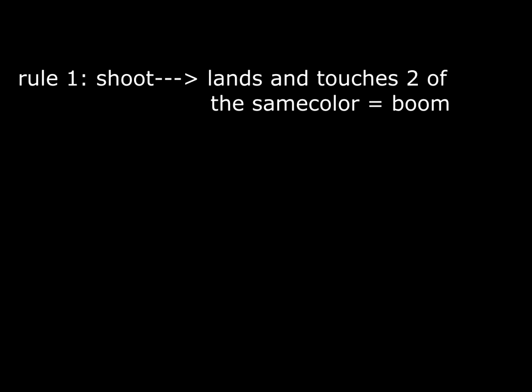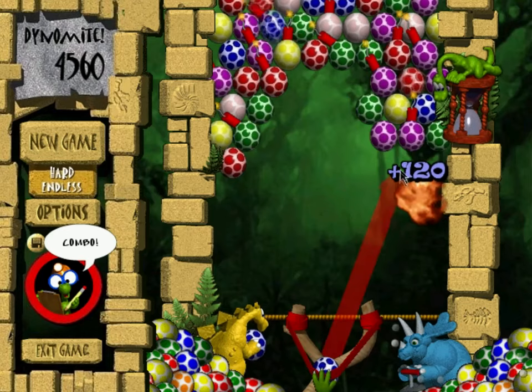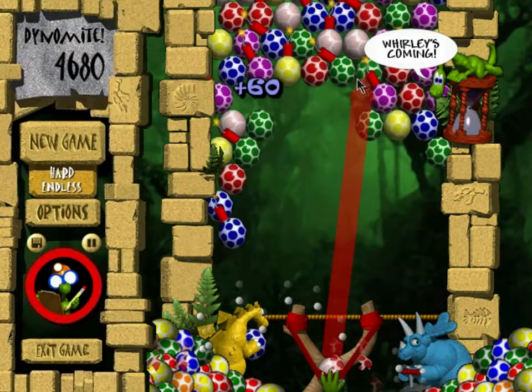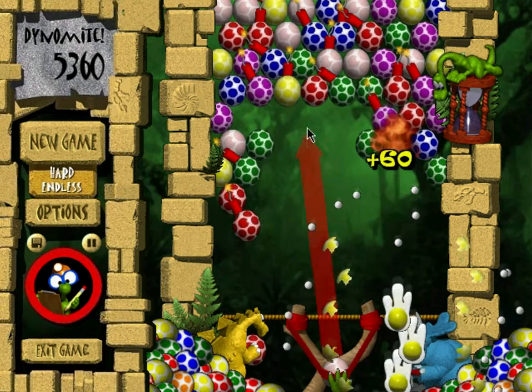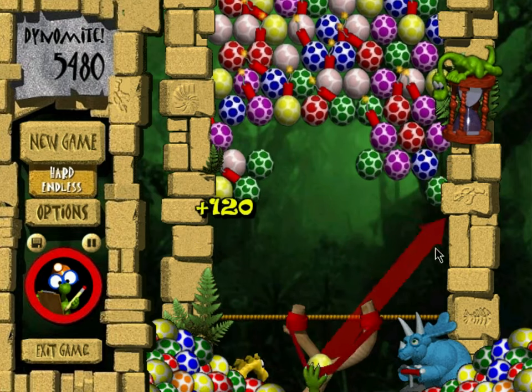To pop any eggs, you have to have the egg that you just shot land touching a vein of at least two other eggs of the same color. If the eggs reach below the landmark with this string, then you get stomped by this thing called MAMA, which is considered a bad thing. There's also this green character with a mining hat in the bottom left who basically does nothing other than tell you if you got a combo. A combo is when you shoot 3 or more eggs that pop the instant they touch the other eggs, so basically every egg you shoot has to pop some eggs.